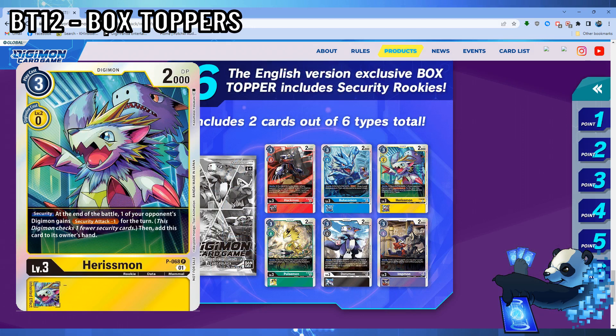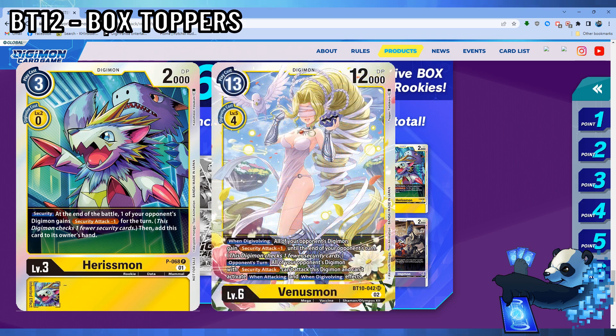Harismon is a yellow Security Rookie with identical stats. It has a simple effect: at end of battle, one of your opponent's Digimon gains security attack minus one, and then you add this card to your hand. It's alright. You could utilize this in security attack based decks that utilize Venusmon, but overall I just don't see a home for this specific Digimon right now. However, if hit in security, it could be the circumstantial rookie that stops your opponent from checking multiple security, or even ending the game.